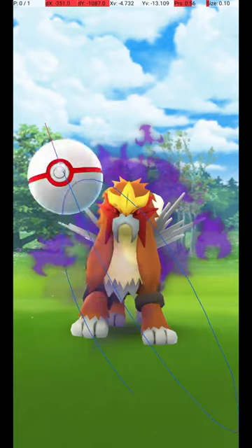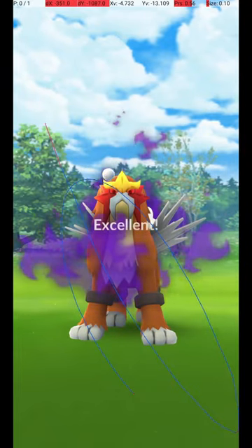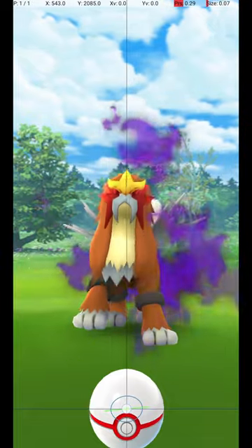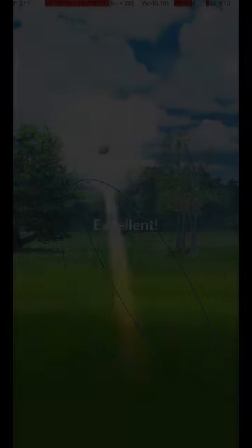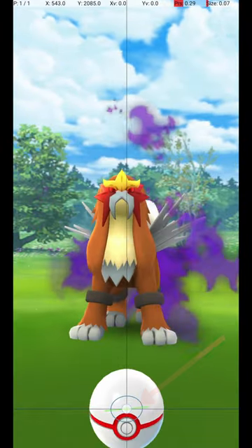Here it is in slow motion. Shadow Entei is caught in raids, and it attacks and dodges frequently. To avoid wasting Pokéballs, use the Circle Lock technique. Do this by holding down a finger on the Pokéball until the Catch Circle reaches the size required for an excellent throw.